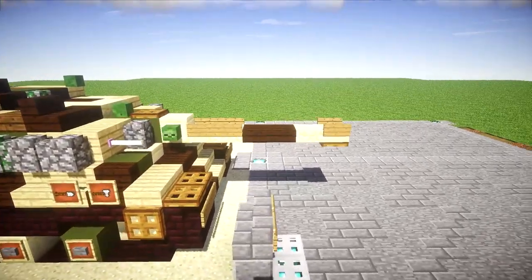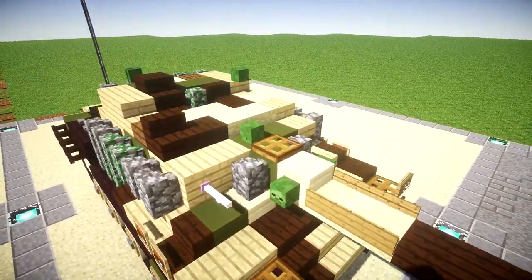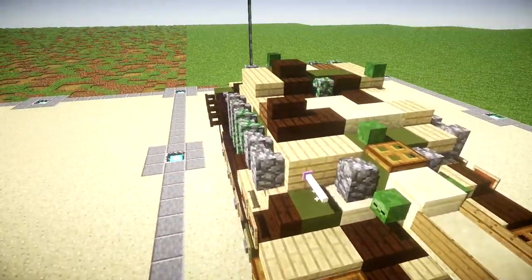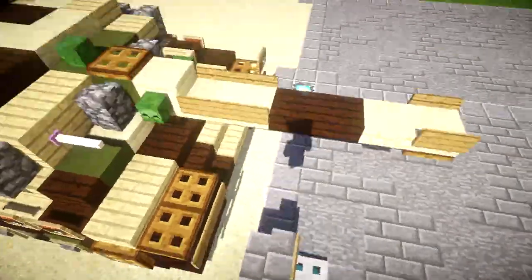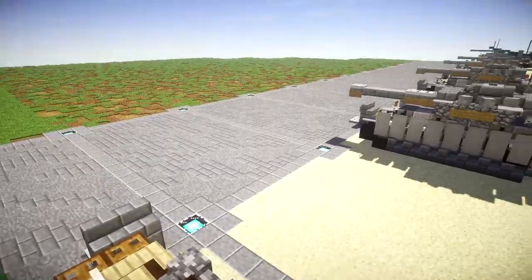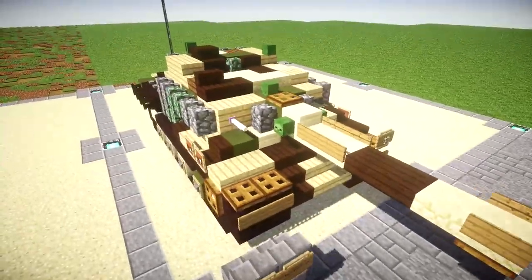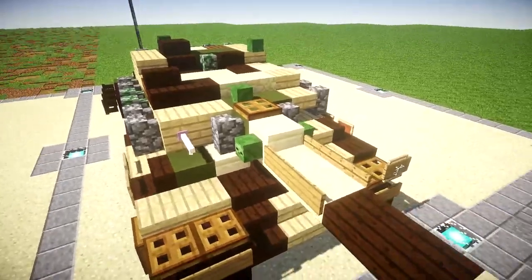Starting off, we have the main gun here. As you can see, it's a hull-locked gun, which means the whole tank needs to reverse to move the gun at sharper angles. If you want to aim over here, you'd have to turn the whole tank to face that direction — kind of like that standard tank destroyer vibe of World War II.